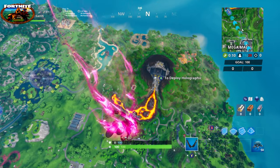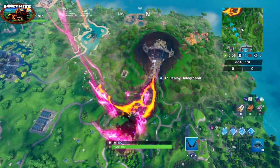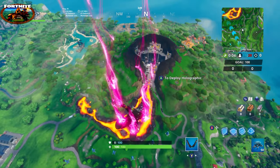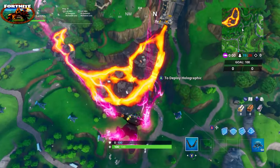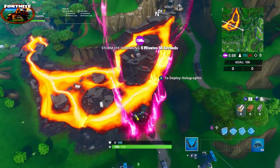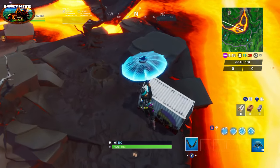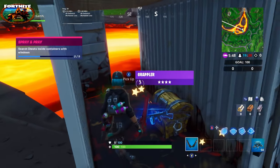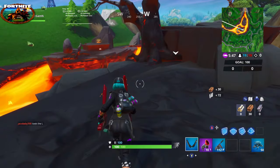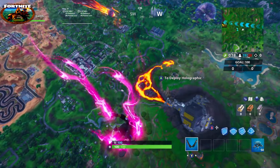There was another container at that location but somebody had already searched it, so I didn't include it. We're dropping in on one of the two containers in the lava area. You can actually see both of them from the air. Here's the first one we're going to. The other one got searched so we won't be going to that one — that's our third container.